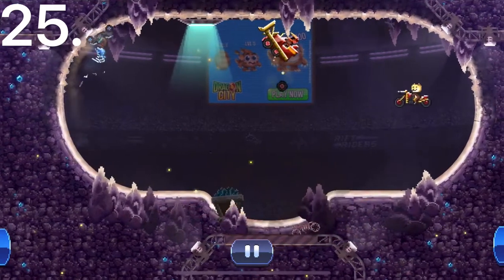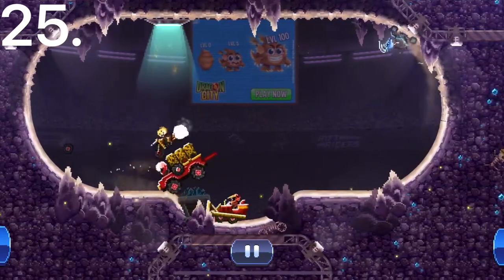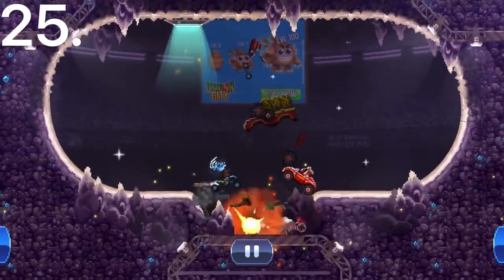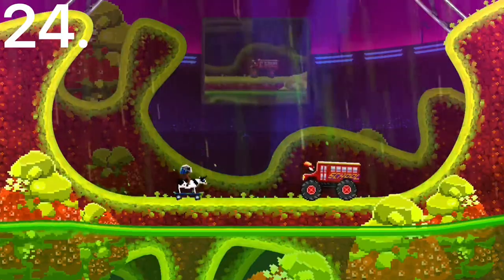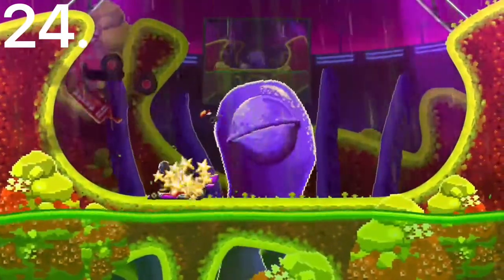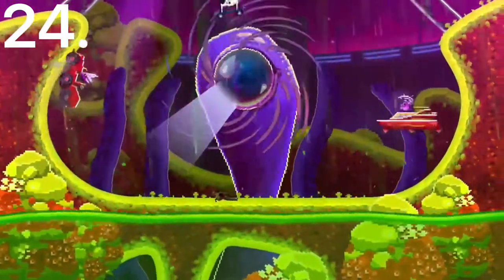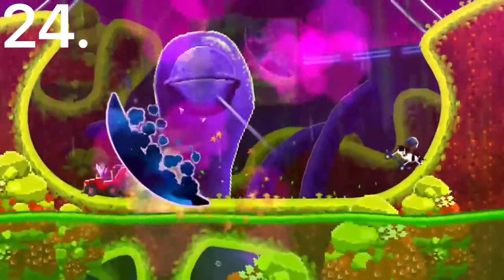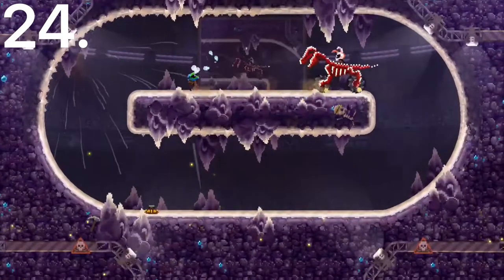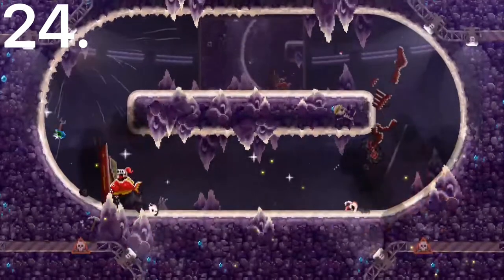Number 25 is the Motocross Bike. This car has an insane booster on the back, making it one of the faster cars in Drive Ahead. It's just really flimsy. Number 24 is the Skater Cow. This car is extremely flimsy with no stability whatsoever. It does have sort of a height advantage, but a disadvantage is it can also get eaten by certain other cars, which just gives you a human to run around with.